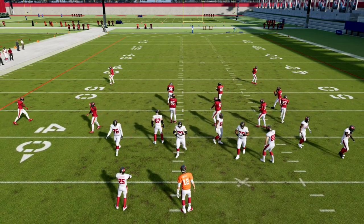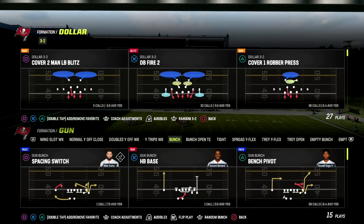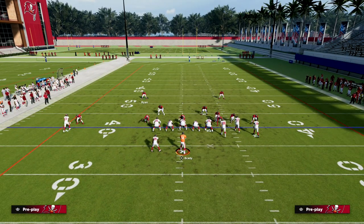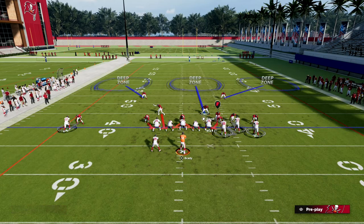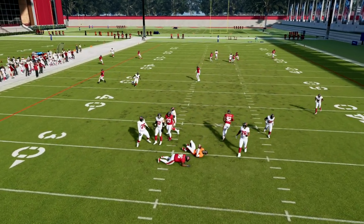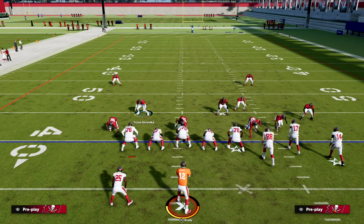For three down linemen fans, you can do this out of Dollar 3-2-6 — go to the safeties package. We're going to run Cover 2 Man out of this. I like this three-man front because we can put a defender in the deep middle, outside third the safeties, and use the running back as the extra defender. The three down linemen rush is gaining steam in combination with this coverage. Use this three safety coverage out of man — it'll really take your man coverage to the next level and help against quick snap throw stuff from bunch or trips wheel routes.